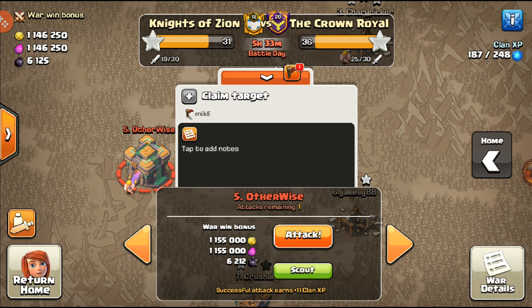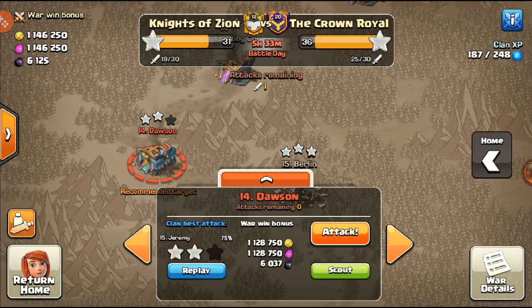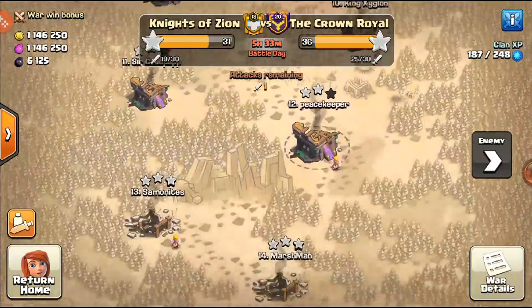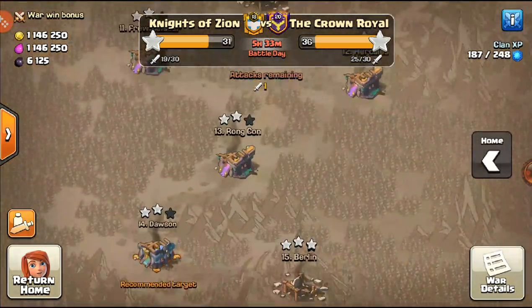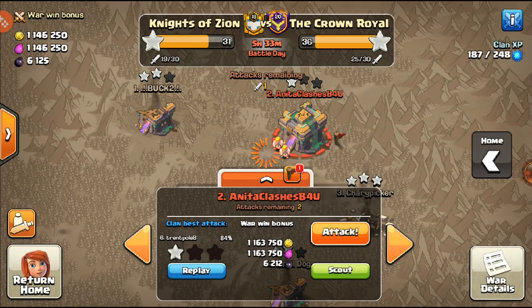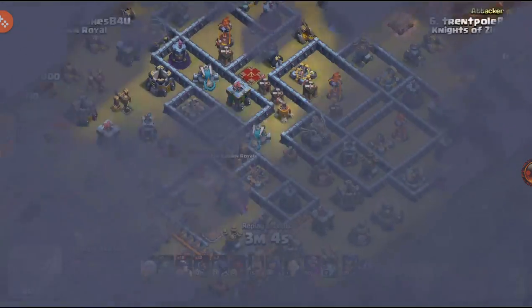If Mike can pull even a two-star on his base, that'll put us at 35 stars, and then someone can clean up. We do have a lot more attacks — we have TH13s and TH14s to hit. I'm going to be hitting number two right here, and I believe getting two stars is going to be solid for us.